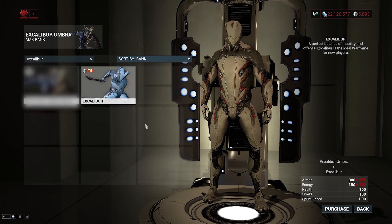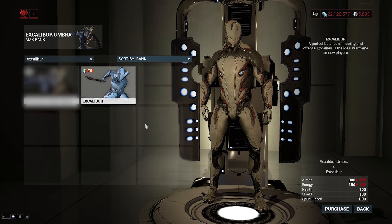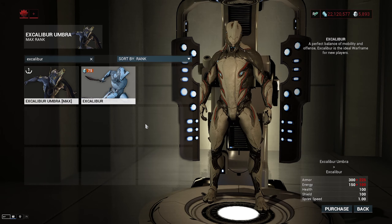Before getting into the stats, it is worth mentioning that there are going to be minor spoilers for the Sacrifice quest. If you don't care, keep going. If you do, turn back now. I will be covering all the stats for the different variations of Excal. Keep in mind, if you have Excalibur Prime, just use him instead of Umbra, unless you use him to fight sentients. Prime and Umbra have the same stats, but Umbra has a disadvantage that I'll get into when I go over the passive.